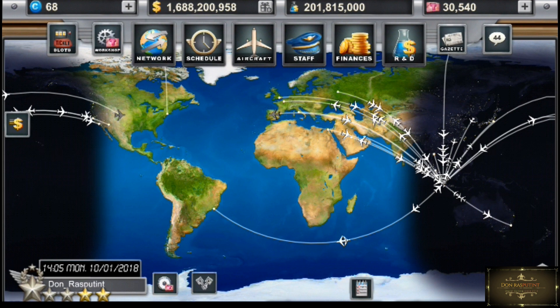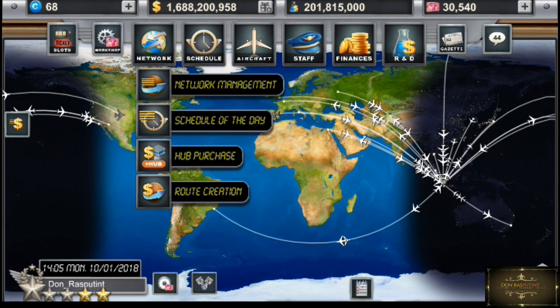Disini kita mulai dari mana ya? Di part pertama sebelumnya gue udah menjelaskan tentang tiket slot dan workshop. Sekarang gue mungkin akan menjelaskan ke bagian network dulu. Di bagian network ini ada network management, schedule of the day, hub purchase, dan route creation.